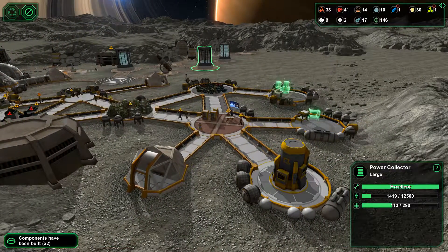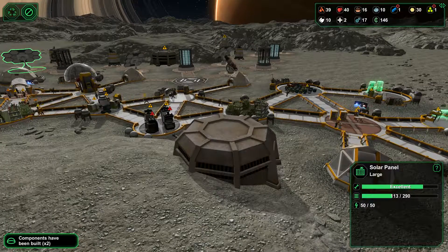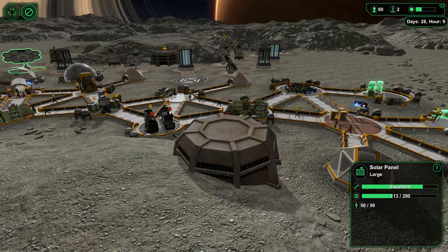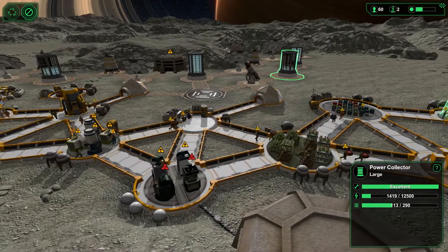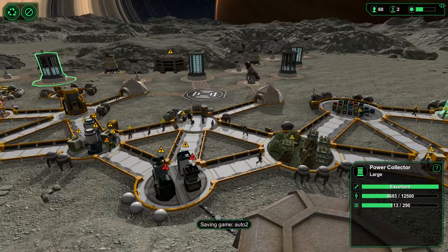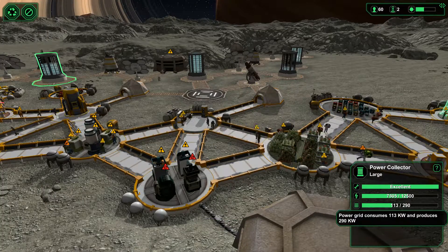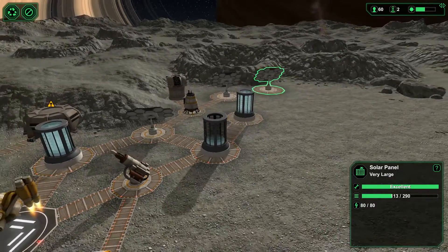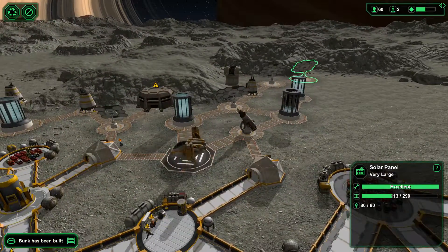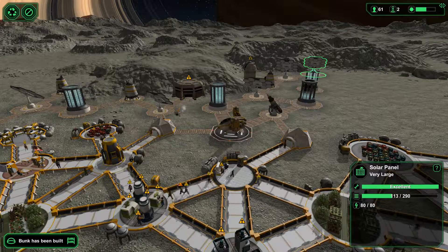Question is are we in the night or in the day? We are in the day at the moment, so we should see that these are slowly filling up. Running a positive balance as you can see - producing 290 whilst we are consuming 113. So the solar panels are doing their work quite nicely. We have now got more than 60 colonists - which is great.